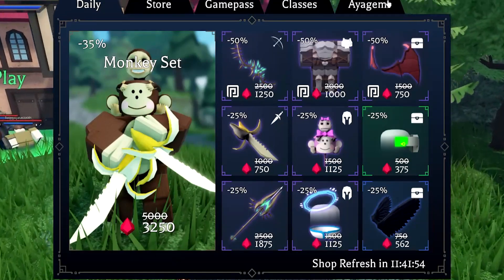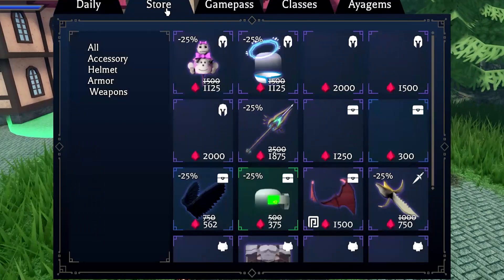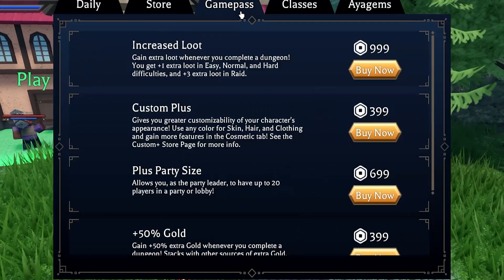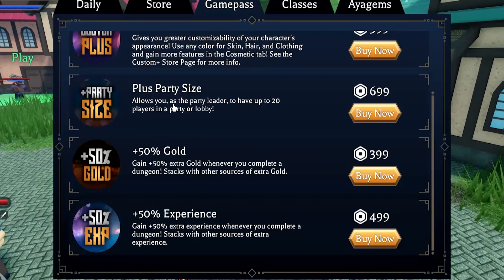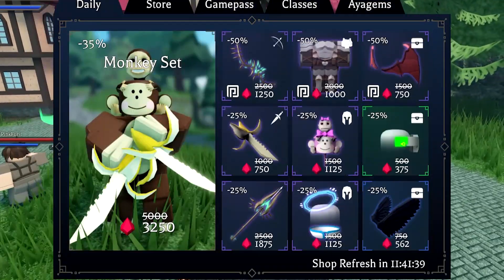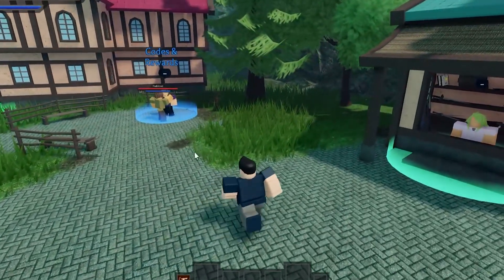If you guys do need gems in this game, as you can see I have 800 from just redeeming codes. But if you guys do need gems or any skin in the shop, just let me know — any game passes, comment down below your username with what game pass you want, and drop a like for the monkey skin. I'll see you guys on the next VentureVault video.